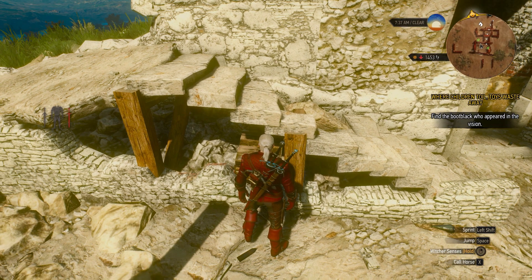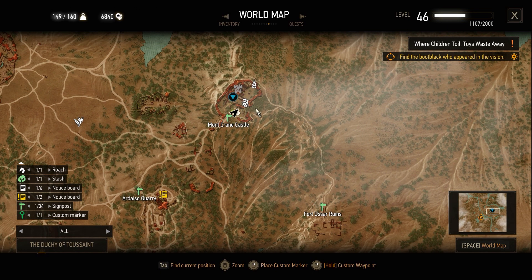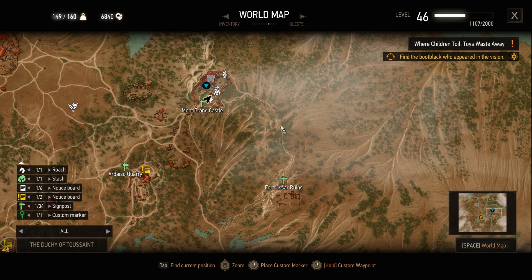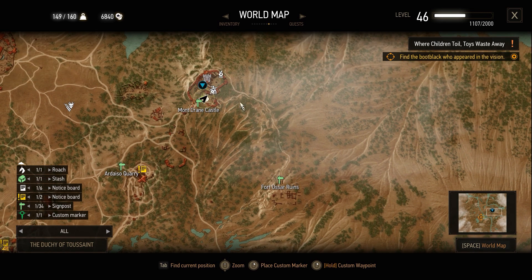Now this next location is going to be a bit tricky because this is a Hansi base, which is basically a Bandit HQ. You have to go and defeat a castle leader and liberate the place. There's going to be around a hundred bandits inside, so bring some potions to protect yourself. Mount Crane Castle is just to the north from Fort Assar, so they're pretty close together.